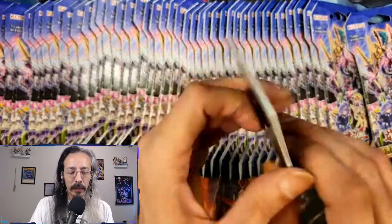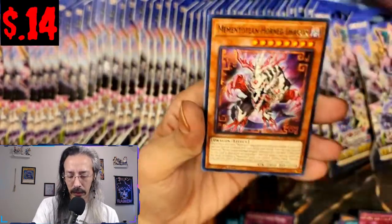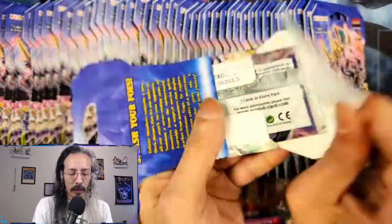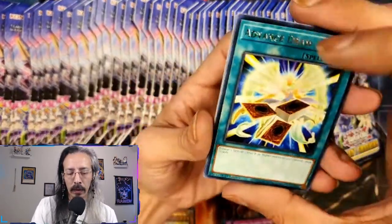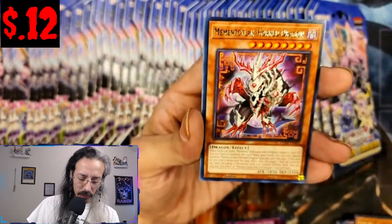And the pack just cleaned up — Supply Squad, Belmonica. Advanced Draw, Dark Honest, and Centurion True Awakening.